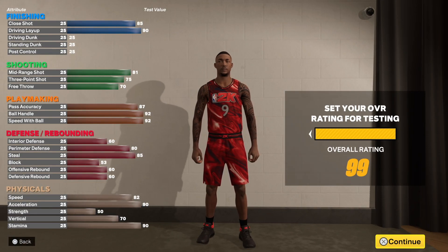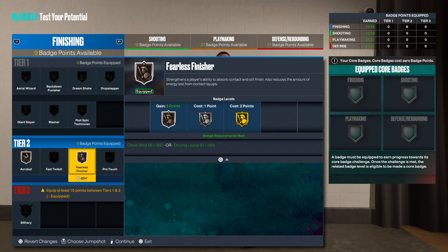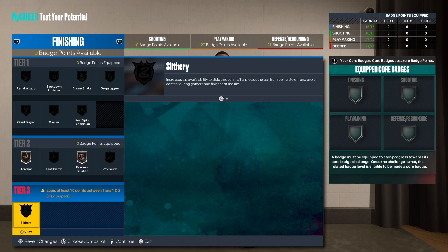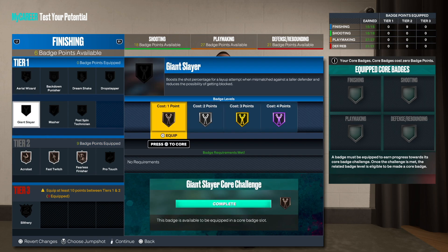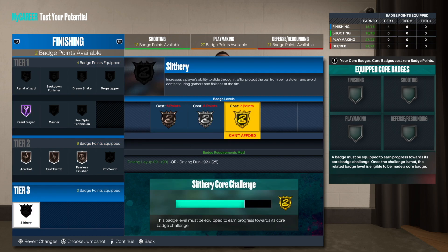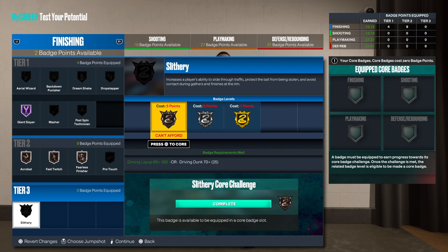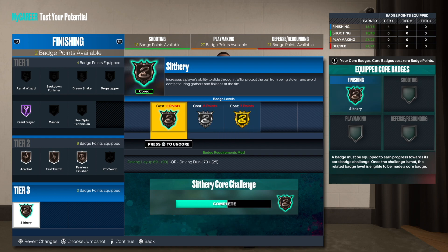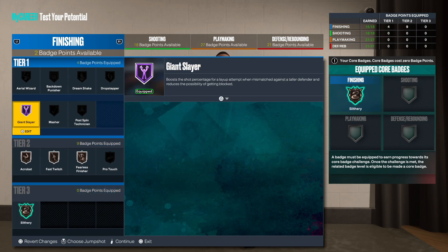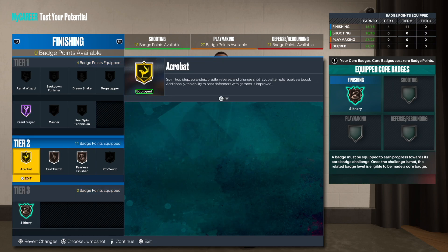Now let's see what badges this build gets. I'm gonna get Acrobat on bronze, Fearless — I really want Slithery so we're gonna go Fast Twitch. Giant Slayer as well. I'm gonna call Slithery for now. If we wanted to get Slithery we'd need seven more — it is what it is. So Acrobat, Fast Twitch, Giant Slayer — this is how I'd do it.